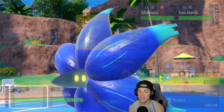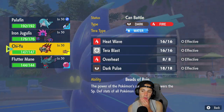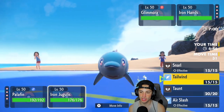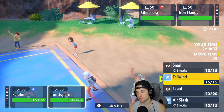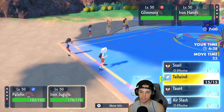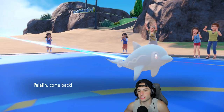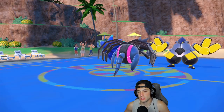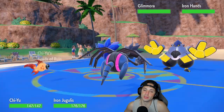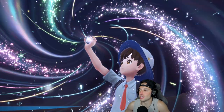I could hard swap or Jet Punch here, but I'm thinking of hard swapping into Chi-Yu as my best bet. I could Air Slash, or Terastallize into Steel type — that's what I'm going to do, just in case the electric move comes out. I'm a little scared of Wild Charge, but I'm going to Terastallize Iron Jugulus into Steel.